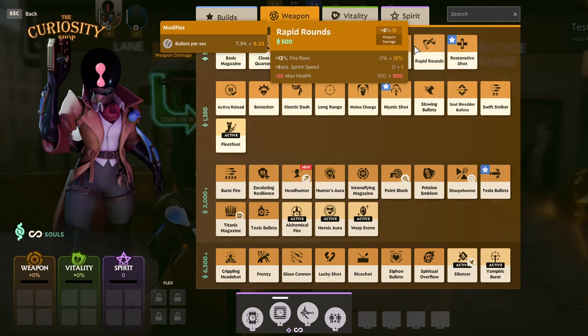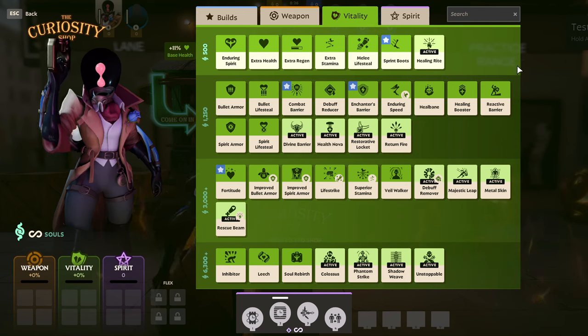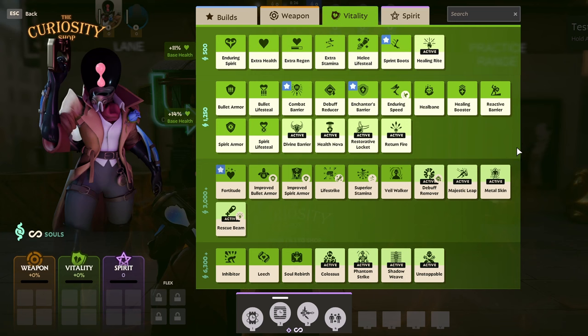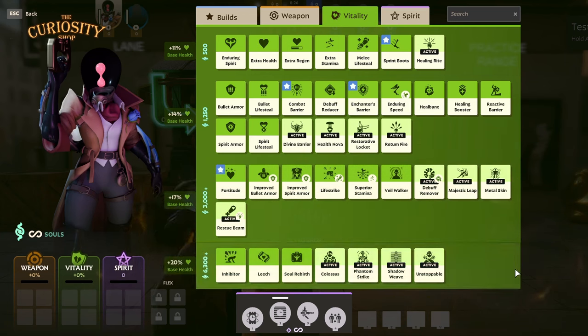Moving onto the vitality item tree, it's very similar, but this time around buying items provides you with a percent base health increase based on the tier of the item. At tier 1 it's 11%, tier 2 it's 14%, tier 3 is 17%, and tier 4 provides a 20% base health increase.